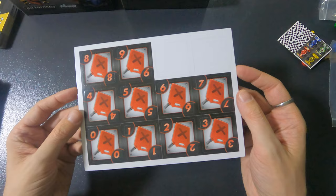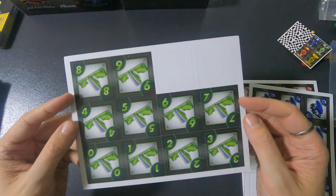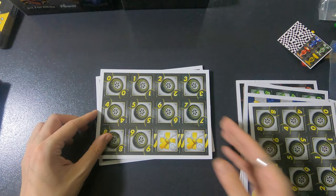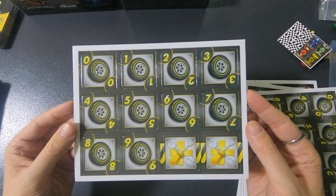Let's take a look at the punch board. We have the gasoline tokens, the engines, the nose pieces — I keep wanting to say 'nose job' but that's something completely different. Here we have the cups, which are the points you get for stuff. And then tires — lots and lots of tires.